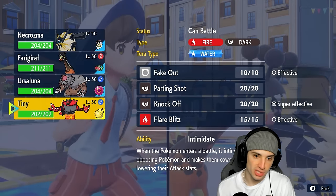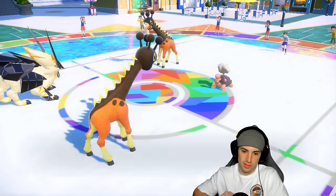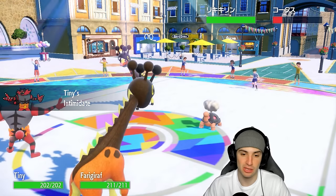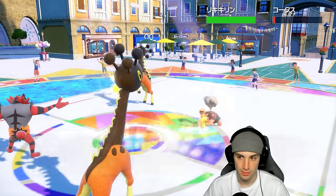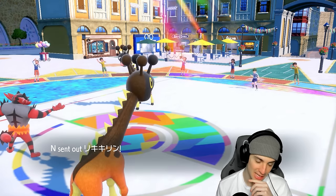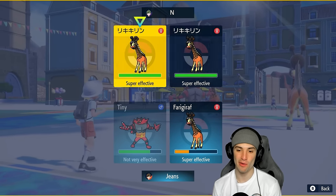I hard swap Necrozma into Incineroar to Intimidate their special attackers. Heat Wave flies and both my Pokemon soak it. Frigiraph goes first and that is Zoroark — the pre-evolution actually — which makes sense with the Comeuppance. We get rid of Torkoal and now there are three Frigiraphs on the field thanks to Zoroark's Illusion. I hate it when we don't get the flinch, but now I love it — all Frigiraphs going crazy.